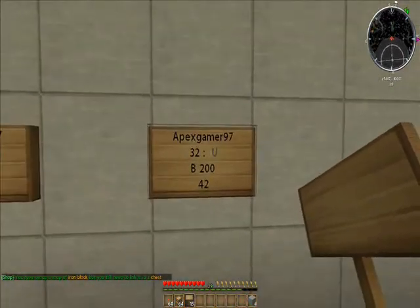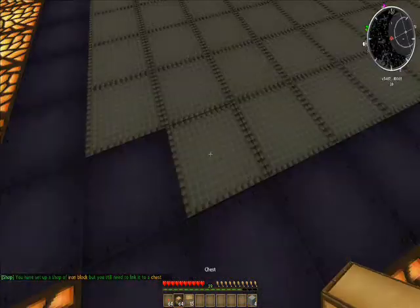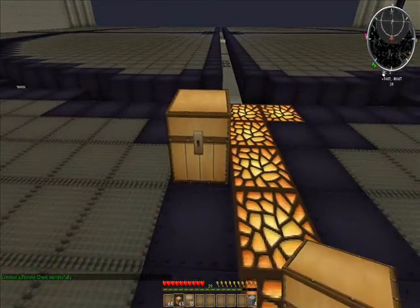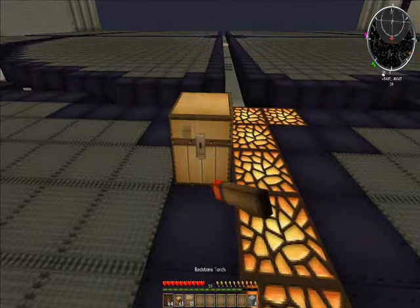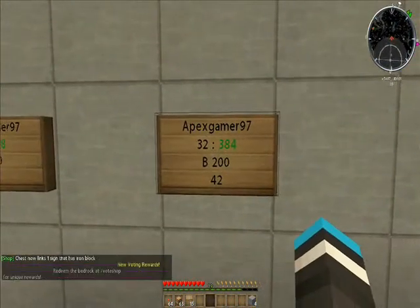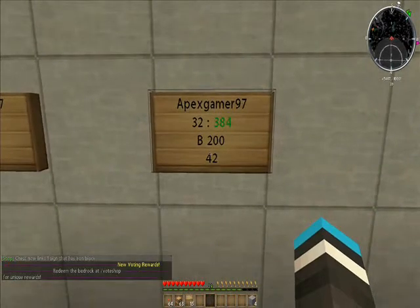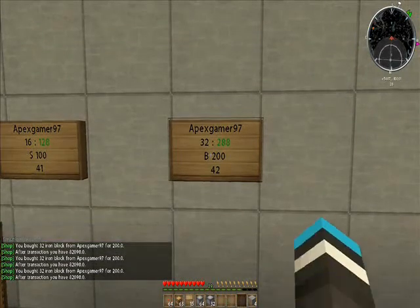Now, as you can see, it says you, but it doesn't understand where to go — it doesn't have a chest to go to. First, take a chest; it has to be a vanilla chest, doesn't work with modded. Take whatever item you want — we're going to be buying iron, so put some iron in there. Then punch the sign, and you can see it tells you there are 384 total iron blocks. Now I can click that and buy the iron blocks from the vendor.